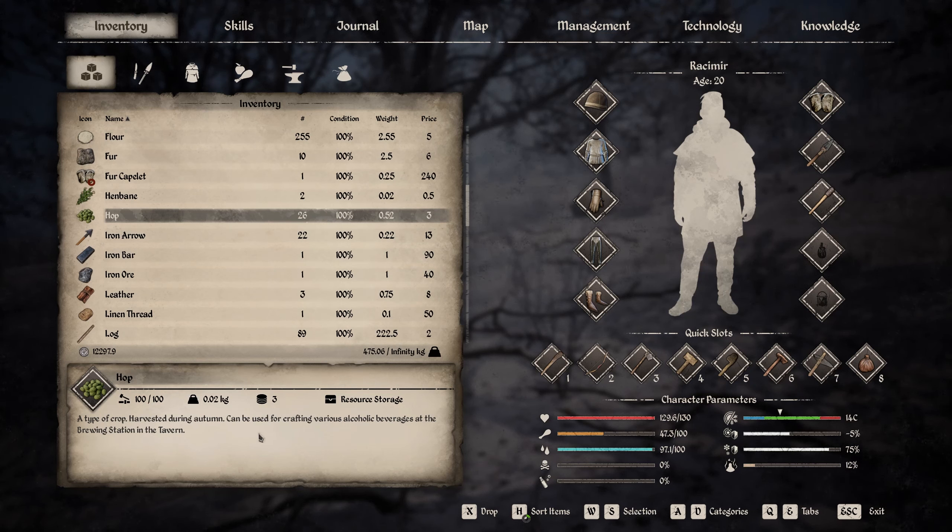We can optimize it later on. And what else can we make? Sewing hut number two has spinning wheel, loom and the tailoring table, so it's not required. Smithy number two has workbench, forge, anvil - yeah, it is the same. And kitchen number two is the same - it only adds one more person to stay inside. So they - we had a patch after the previous episode.